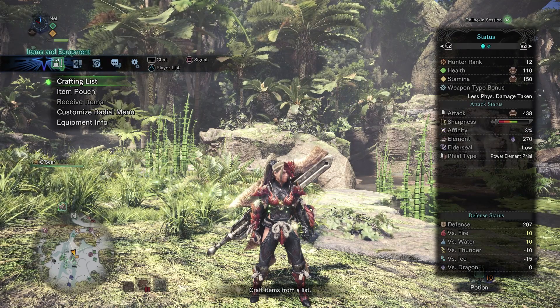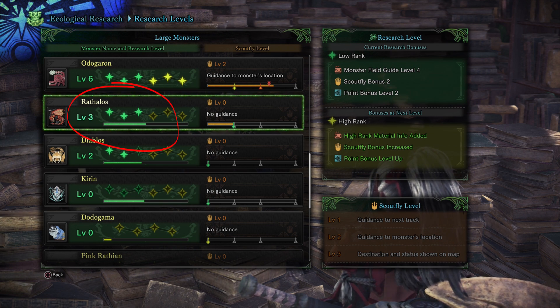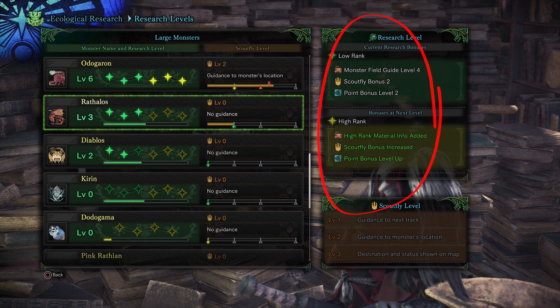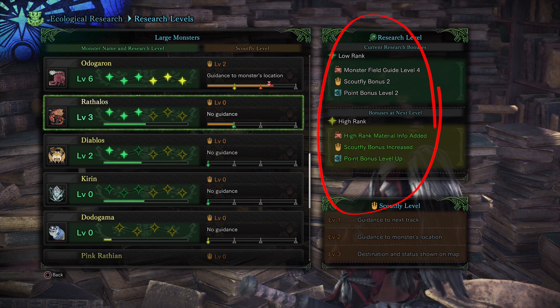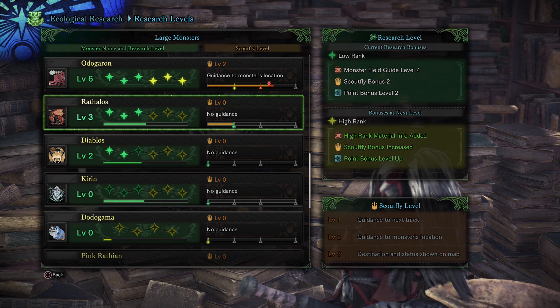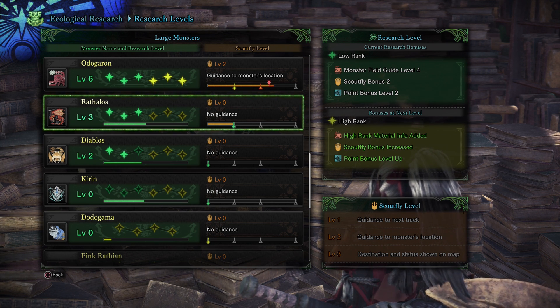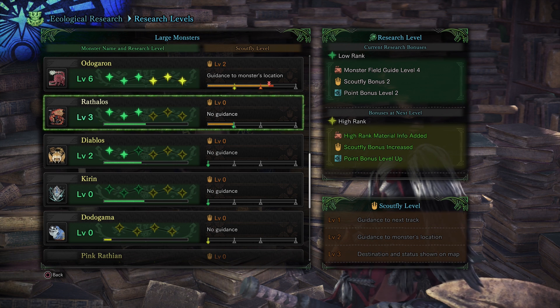Scout fly level is a bit confusing because, unlike research level, it can decrease. For example, if it's been a while since I've hunted a Rathalos, my scout fly level for that creature will go down. The good news is that having a higher research level for a monster gives you a scout fly bonus, meaning each trace you pick up moves the bar further. So for example, if I have research level three on Rathalos and I go out into the field, when I find the very first trace, I'll get scout fly level one, and when I pick up the next track, I'll instantly get scout fly level two, which tells me exactly where the monster is on the map.